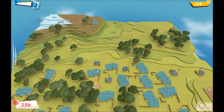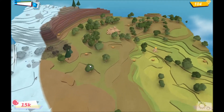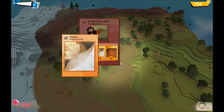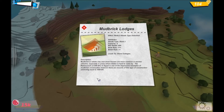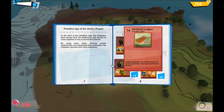We've done a few of those Mount of the Gods things, so we might as well see what's in all the chests here — maybe we can get a new level up or something. Plaster — there we go. Mud brick lodges. So I guess we're going to have to destroy a bunch of our houses again and get them rebuilt. I'm sure everyone's going to love that.